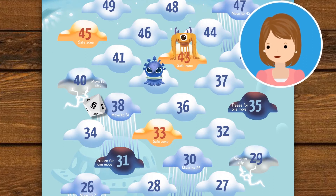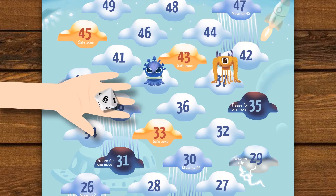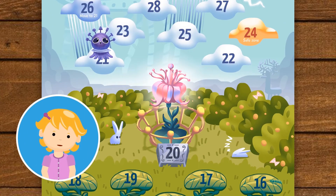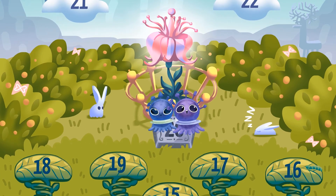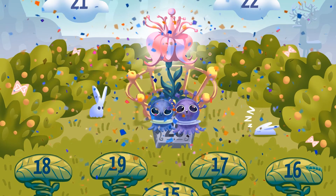I roll a 6. My alien moves to 37. It's 1 for me. 21 minus 1 is 20. My alien has reached the Saita flower. The winner is declared once both aliens reach the Saita flower or position 20.